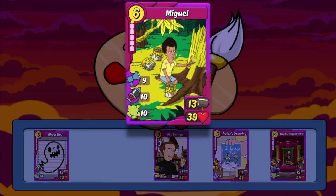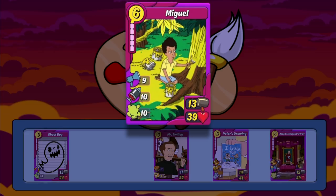Next up is the new American Dad card, Miguel. Its stats are slightly below average — the 13 attack isn't horrible, but its 39 HP is on the extreme low end. However, it makes up for this with some pretty awesome skills. The 9 cheer is great, even more so since it isn't bound to any one particular show or trait, and the 10 gas and jab is fantastic. It ensures your attack will most likely break through enough of your opponent's card shields and walls to connect, and guarantees your gas damage will be delivered unhindered.